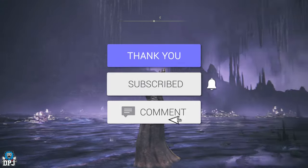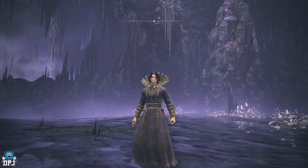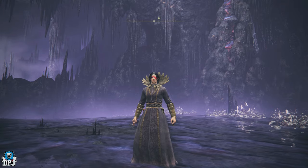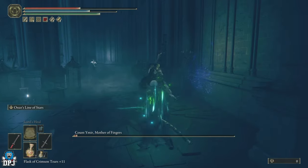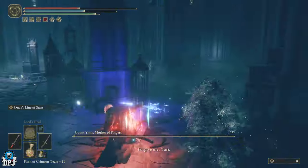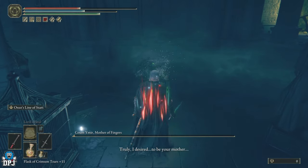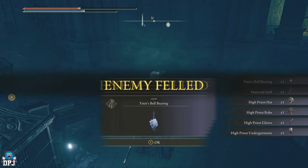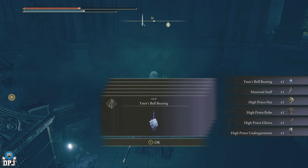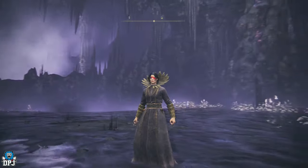How's it going guys, my name is DPJ. If you enjoy the video, leaving a like really helps out, and if you like what you see, subscribe. So the high priest robe drops from an enemy called Count Yamir Mother of Fingers, who is basically the main character at the end of the Yamir questline. It can also reward you — if you pick the right choice — the Sword of Night, one of the best new weapons in the DLC.